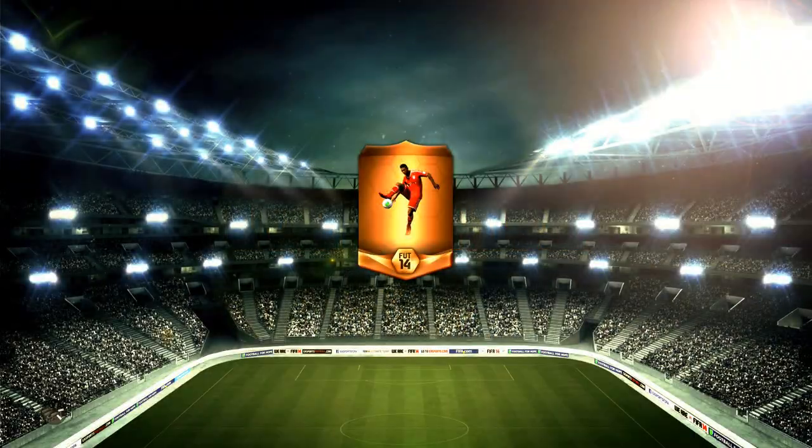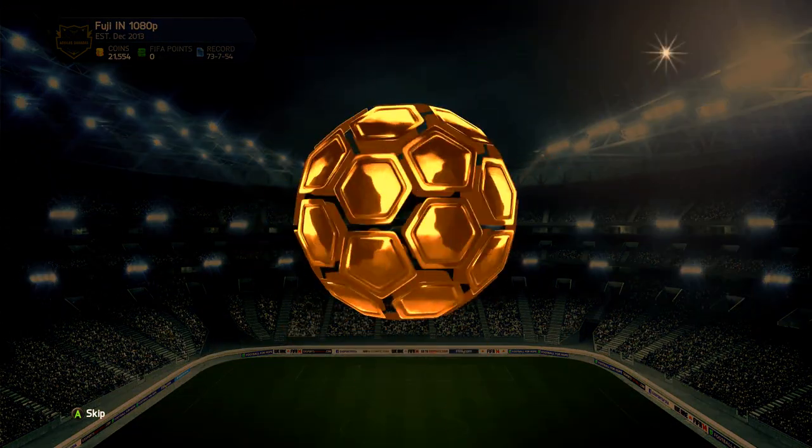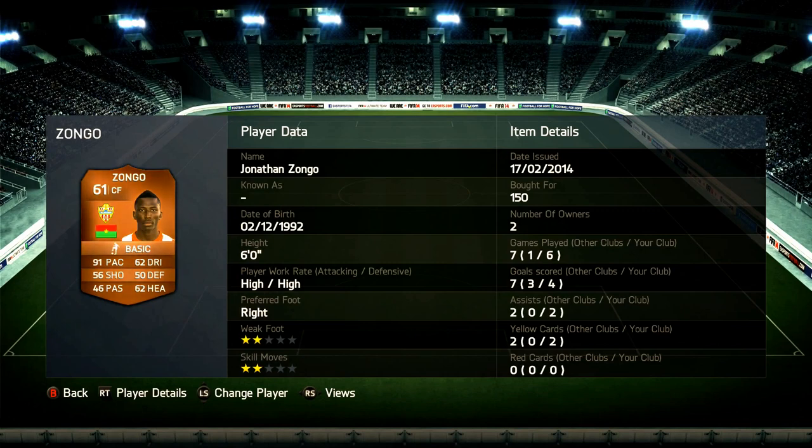What's up lads, Fuji here, welcome back to another episode of BC Bronze - the series about trying to find those really nice hidden bronze gems in Ultimate Team. I've got an awesome player to share with you: his name is Jonathan Zongo. 150 coins is all he cost me - six games, four goals, and two assists. He stands at six foot, has high attacking and high defensive work rates, his preferred foot is his right, two-star weak foot, two-star skills. He is a center forward playing in La Liga BBVA for UD Almeria, and he comes from Burkina Faso.